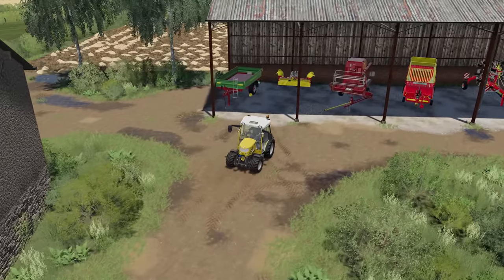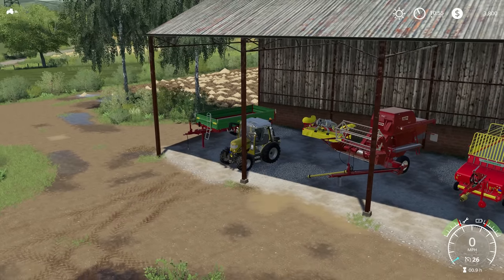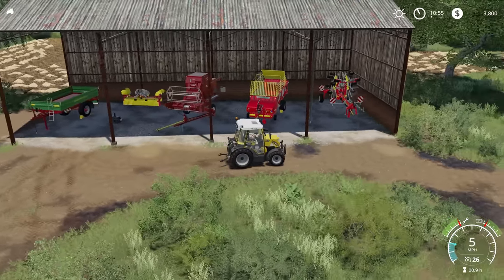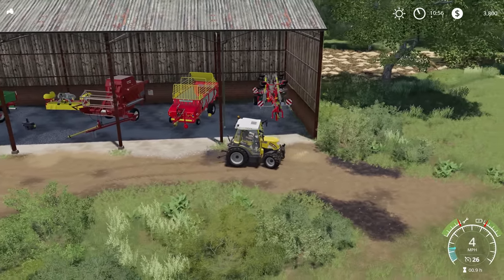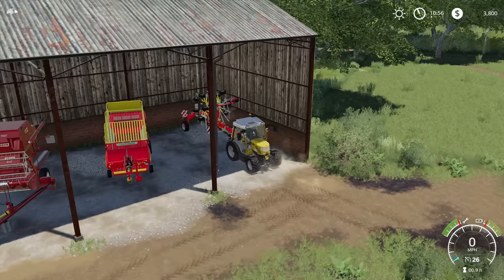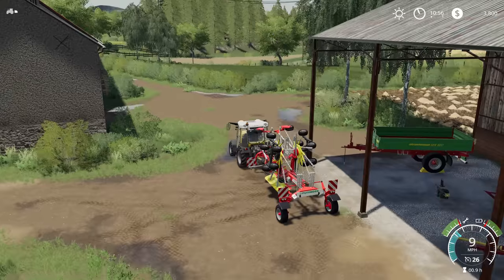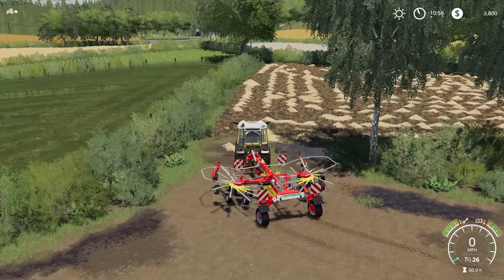I'm going to drop this weight off here because we definitely don't need that weighing us down when we're pulling the wind rower. If we need the mower again we'll need the weight then, so I'm not worried about leaving it for now. We're also going to need to wind row the straw droppings we left here. Somebody suggested that — I've been playing with Seasons for so long I forget you can sell loose straw in base game. I'm so used to having to bale everything to sell it, so this was a pleasant surprise. I appreciate the reminder.